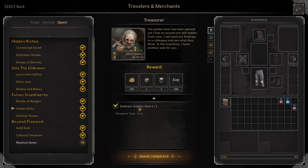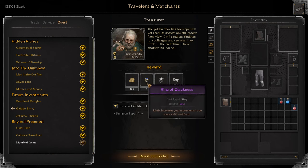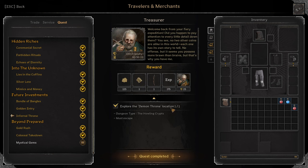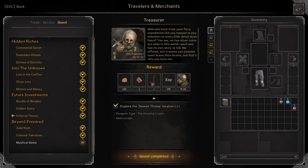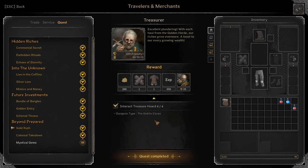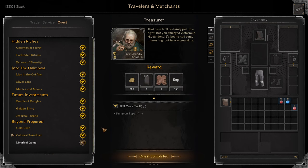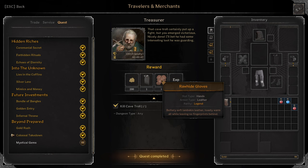Golden Entry: Interact with Golden Door — this is in Howling Crypts. You'll get an Epic Ring of Quickness and Epic Ring of Wisdom. Infernal Throne: Explore the Demon Throne location in Howling Crypts and escape. You'll get a Grimsmile Ring and Epic Longbow. Gold Rush: Interact with Treasure Horde four times in the Goblin Caves — each new Treasure Horde only counts once. Reward: Epic Leather Gloves and Epic Wanderer Attire. Colossal Takedown: Kill Cave Troll once. Reward: Legendary Tattered Cloak and Legendary Rawhide Gloves.